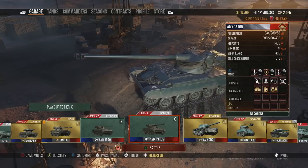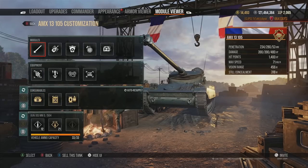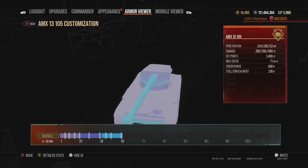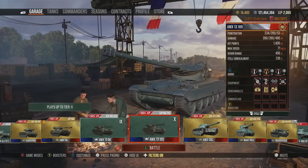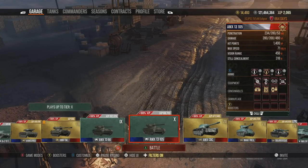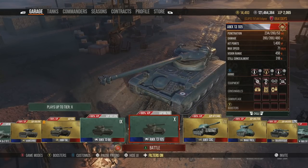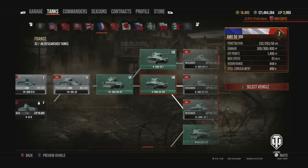The AMX 13 105 is probably the weakest of the French lights from tier 7 upward, which is unfortunate because having 390 alpha damage with a three-shot clip sounds good on paper. However, the intraclip reload is three seconds base — reducible to 2.7 seconds — but still not enough. You'd spend about six seconds circling someone to unload all three shells, which is just too long. The earlier tanks can dish out all their damage and leave within five or six seconds.